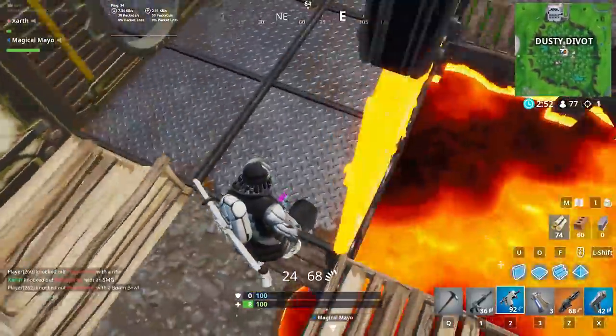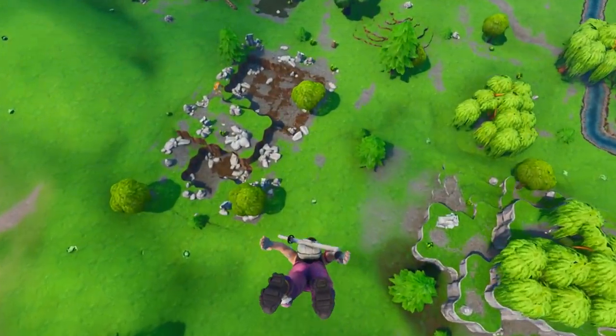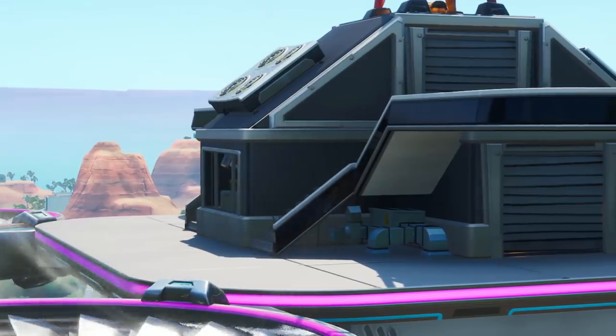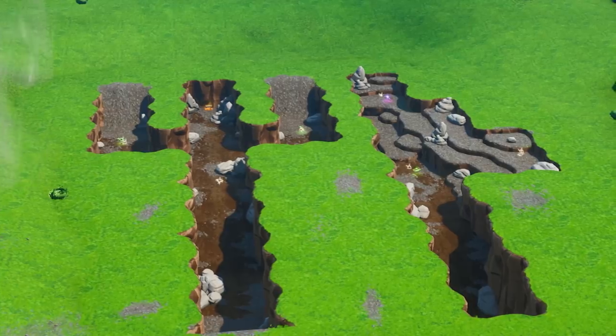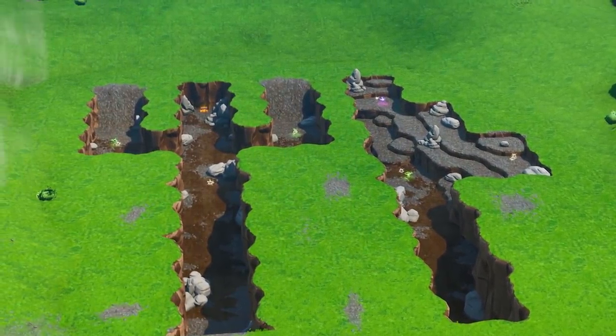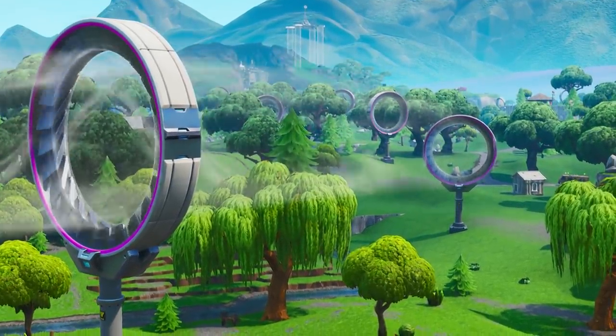Let's get into our first location: Fatal Fields. Fatal Fields has always been one of the best spots to gather wood and brick. However, metal was always a bit more scattered and in low quantity. With Season 9's Sky Platform and the somewhat new Forknife location, it's become a lot easier to fill up on material. And for when you want to leave, there's a slipstream that goes right through the middle, allowing for quick and simple rotations to pretty much anywhere on the map.